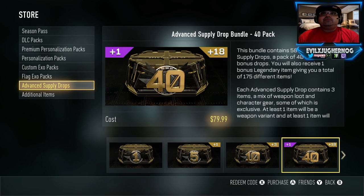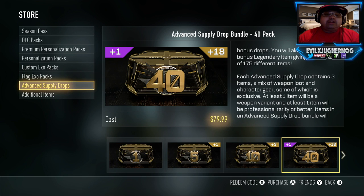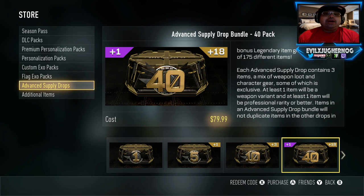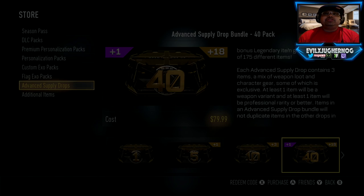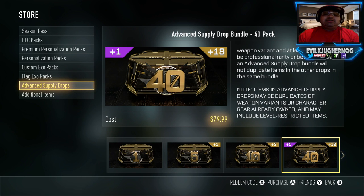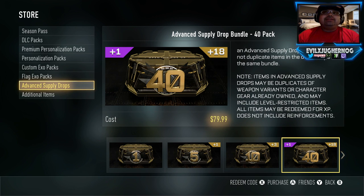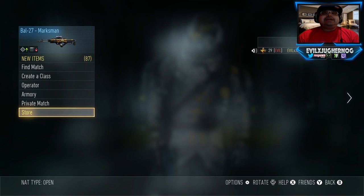In the store, under Advanced Supply Drops, there's a brand new bundle — a 40-pack for 80 dollars and you are guaranteed one legendary. We're going to purchase that right now. We just bought these 40 advanced supply drops and we're going to get a bonus of 18 extra advanced supply drops, plus we are guaranteed one legendary item.